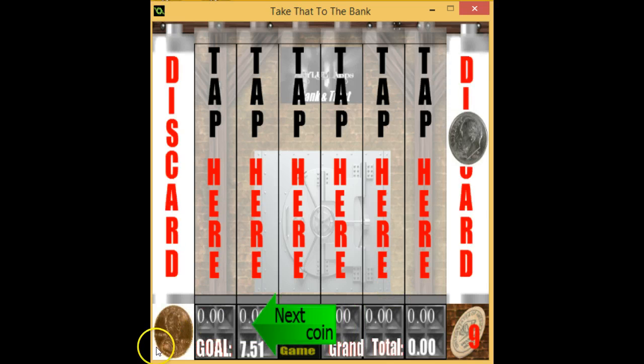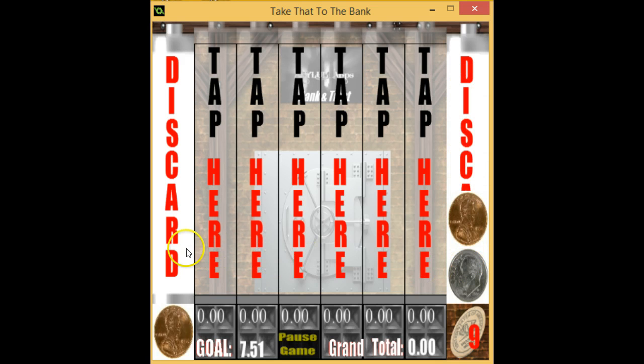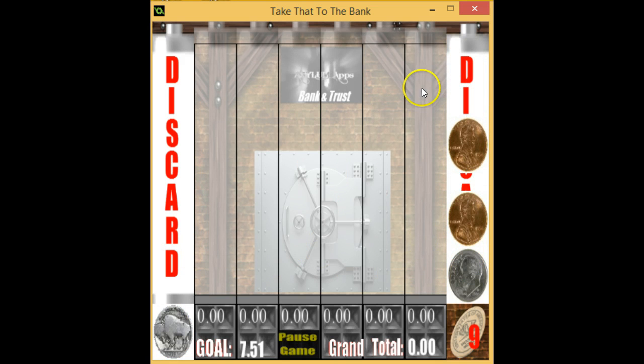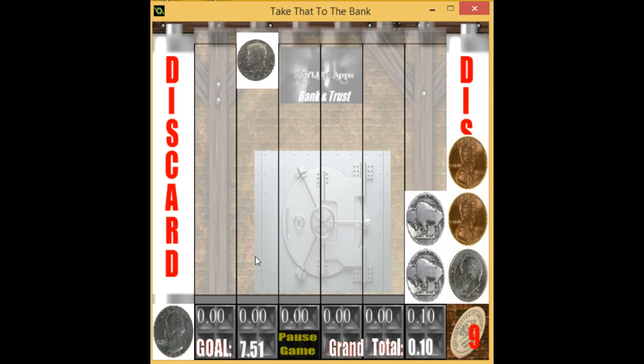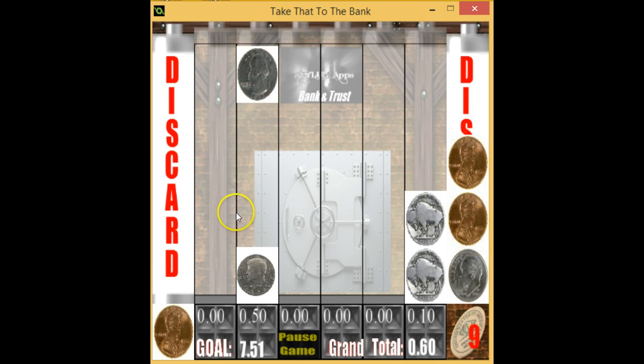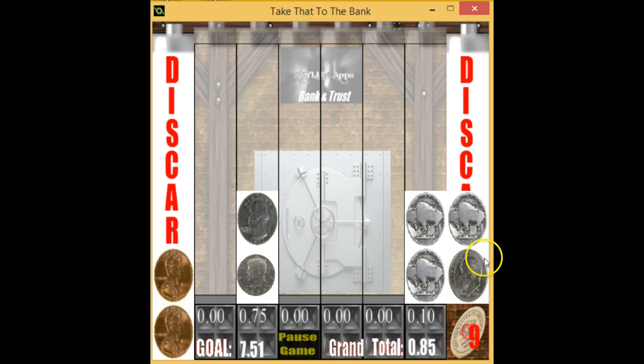Now the next coin to drop is shown — a dime is next, then a penny, and it will keep dropping into the tube until I click somewhere else. I put the nickel over here. Once I click a tube, the 'tap here' prompt disappears — that's just a visual cue for new players. There's a 50-cent piece I'll move over here. I'll put this quarter on the right-hand side. I put a nickel on the discard tube and it smashes the two pennies because it's a higher denomination.